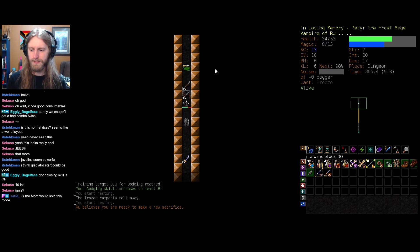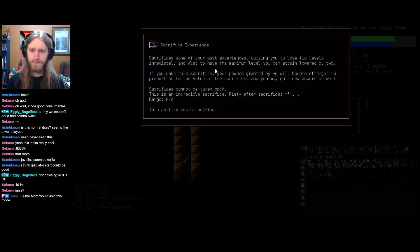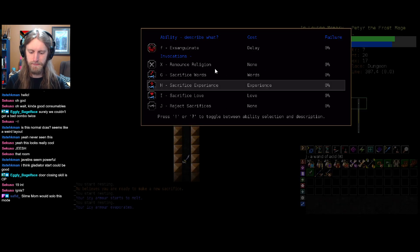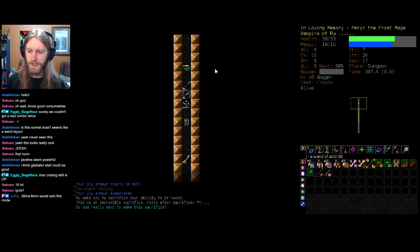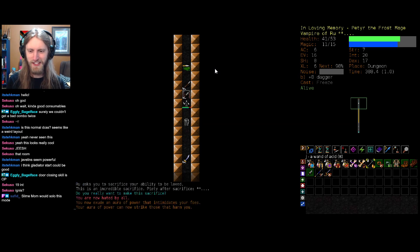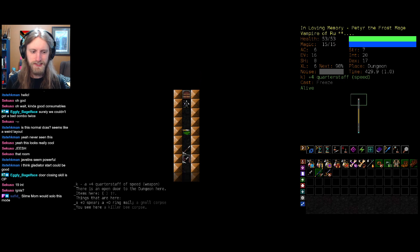Ru believes we are ready to make a new sacrifice - we can sacrifice words, experience, or love. Love is kind of interesting; I don't think we're going to be getting any summons this entire time. You might get summoning scrolls at some point, but that's not a huge deal. Experience means we lose two levels immediately and max level is reduced by two - that's a bit much for us. Love just means we will no longer be able to charm or summon, which shouldn't be a huge deal here. Let's sacrifice love. I'm now hated by all - thanks, game. I appreciate it. Let's switch over to our quarterstaff and see how many of these rooms we can survive.